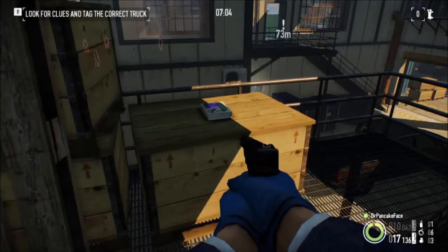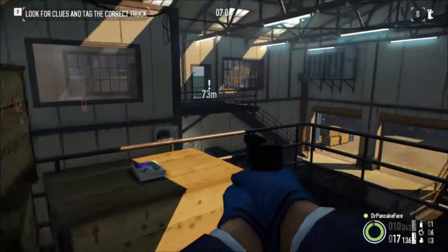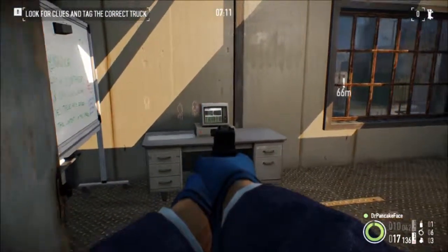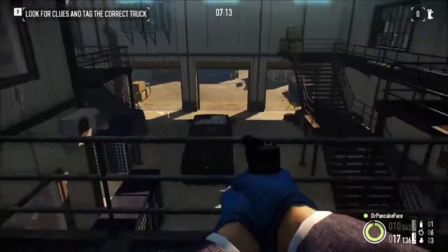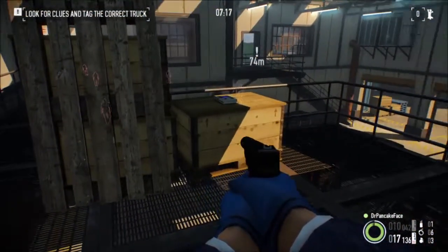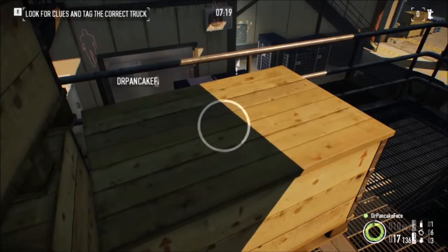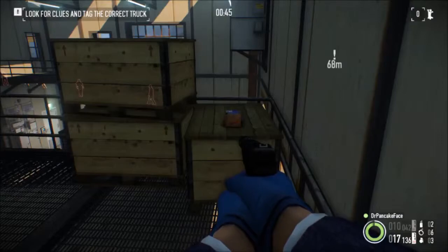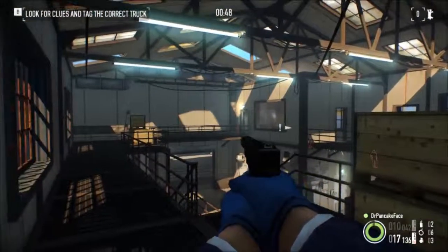For package number six, we are inside the first building that you come to, up on the second floor. You can see where five was and where the computer spawns. Right over here on top of these boxes is package number six.